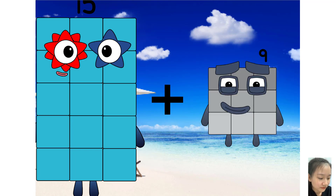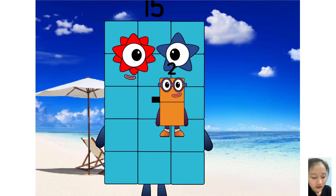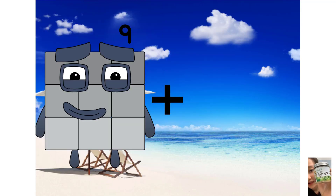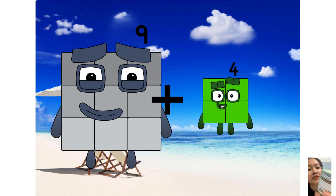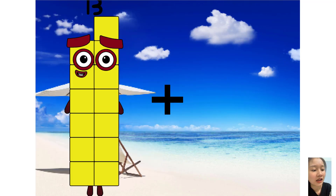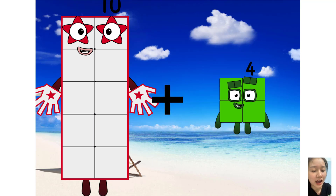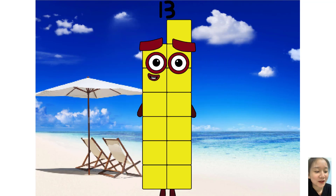Nine plus two equals seventeen. Nine plus equals thirteen. Ten plus three equals thirteen.